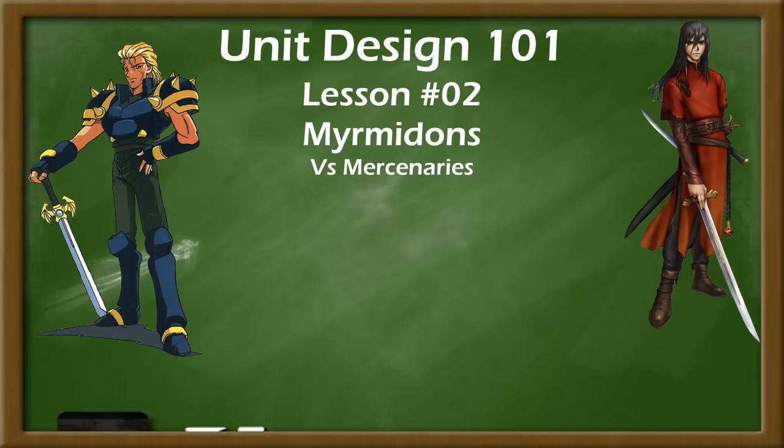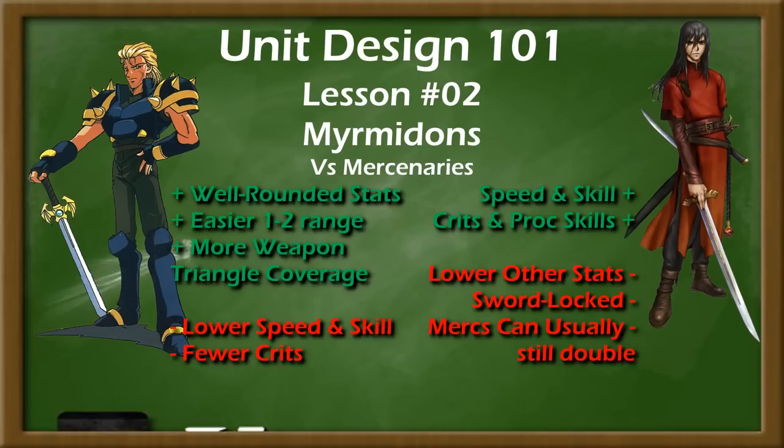This split seems reasonable, but it tends to go unfavorably for the Myrmidon, especially in games with weaker enemies. The extra versatility of having higher average bases and getting access to axes on promotion made Mercenary and Hero a much more solid, jack-of-all-trades infantry class, with enough speed to double, enough skill to hit, enough strength to deal meaningful damage, and enough bulk to survive enemy hits.